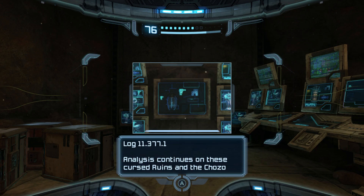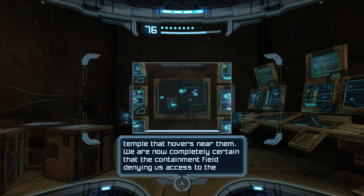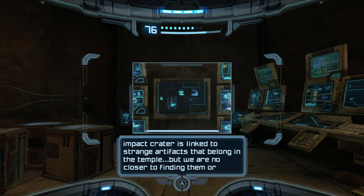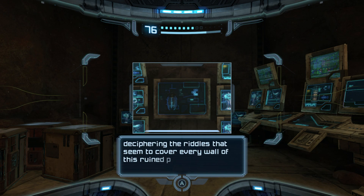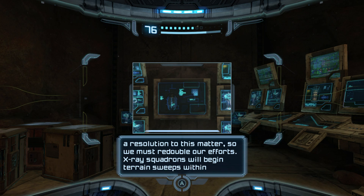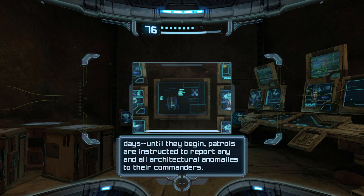Analysis continues on these cursed ruins and the Chozo temple. We are now completely certain that the containment field denying us access to the impact crater is linked to strange artifacts that belong in the temple, but we are no closer to finding them or deciphering the riddles that cover every wall of this ruined place. X-ray squadrons will begin terrain sweeps within days.